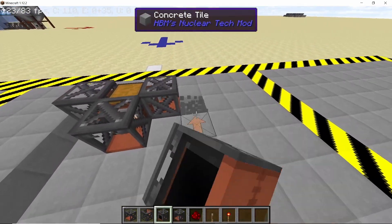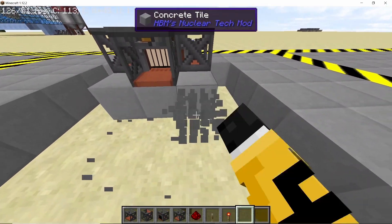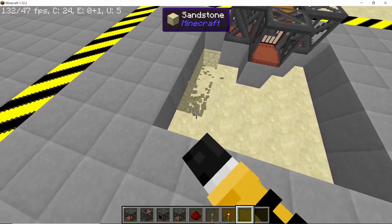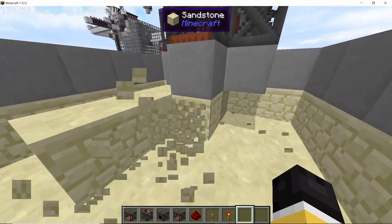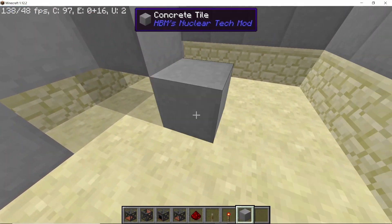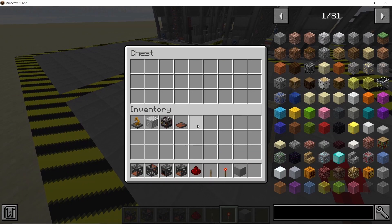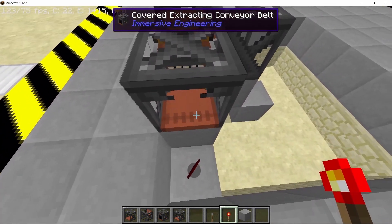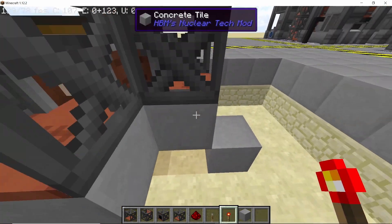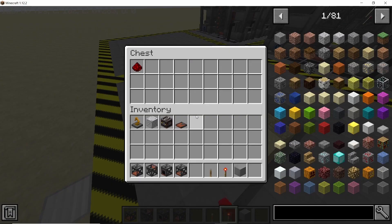We are going to make a redstone control system so that only when flicking the lever the cobblestone will be extracted from the chest. Break out all of the blocks except for the ones that are below the conveyor belts, then dig out one deep and take out all of the blocks. Now simply place down three blocks of any choice with a redstone torch going directly to the top block like this. Right now the conveyor belts are in extracting mode — if you place any item in the chest it will be extracted out. Once you place the redstone torches, which provide a direct redstone signal, the belts will not extract any items. As you can see the item is not being extracted.